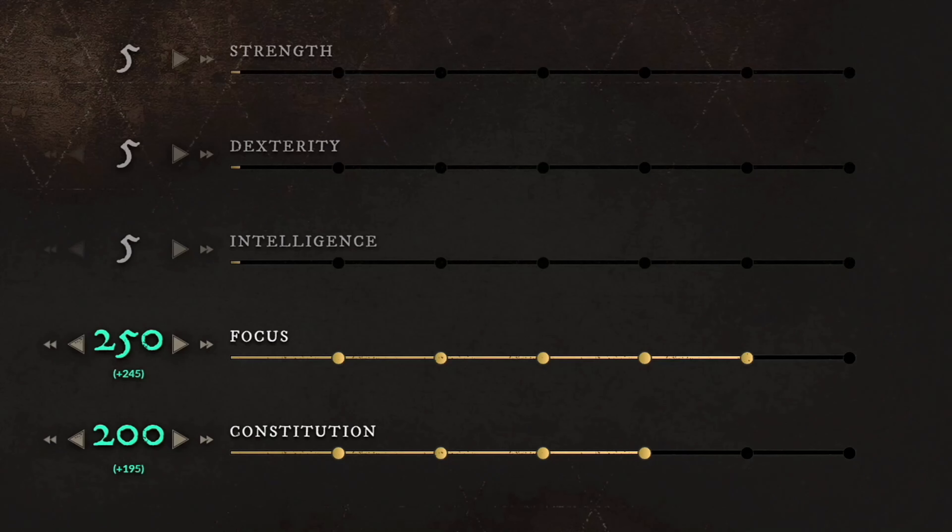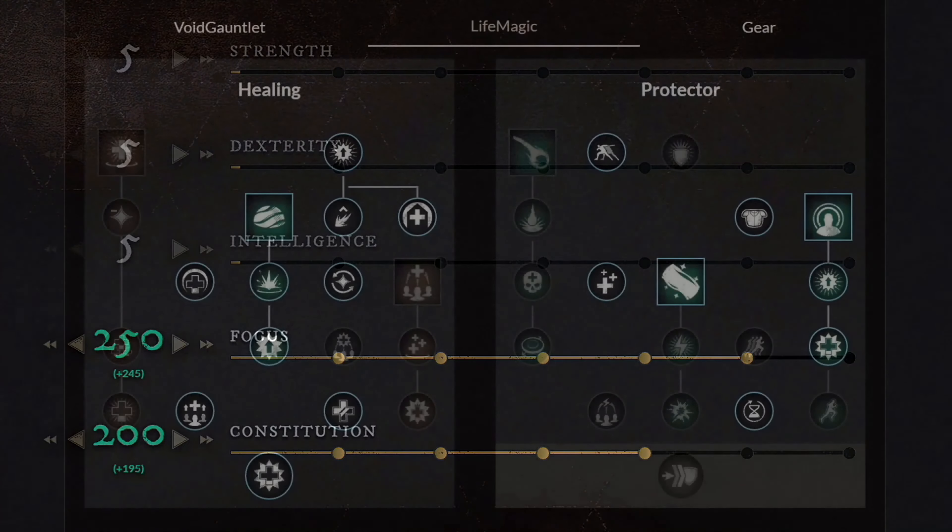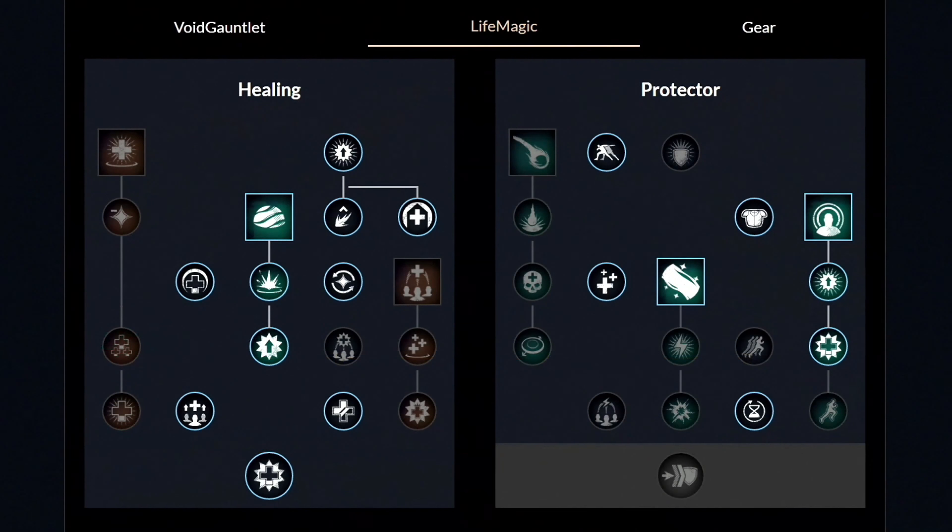Moving over to the third build, the healer paladin tank build. For weapons we use the life staff and sword with shield. Starting from level 0, get your focus to 150 then build your constitution. Around level 60 you should have 250 focus and 200 constitution. For gear you want full heavy armor, and this time you also need to use a shield.